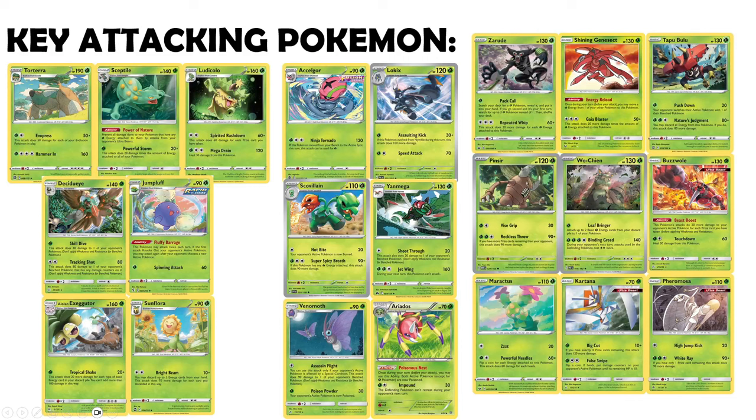Alolan Exeggutor is really overstatted for a Stage 1 — Tropical Shake does 20 plus 20 more for each type of basic energy in your discard pile. We have multiple ways to discard energy and tutor them out with Letter, Vessel, into a big Research or similar. Sunflora is like a 90 HP Stage 1 version of Blacephalon's Fireball Circus — Bright Beam does 10 plus 70 more for each energy discarded, up to three. You can hit 220 with Bright Beam from a Stage 1, which is really dangerous. With Double Colorless, Raihan attached, Energy Retrieval Superior, and Eldegoss, you can have a pretty solid option dealing out big Bright Beams.